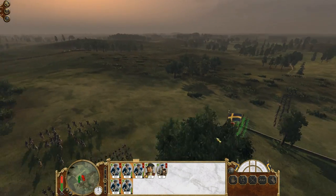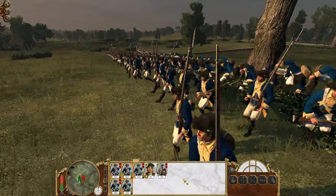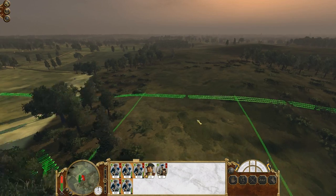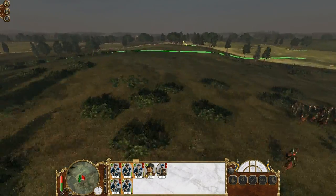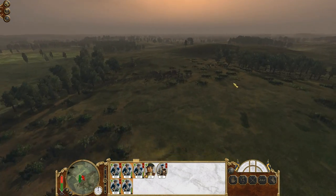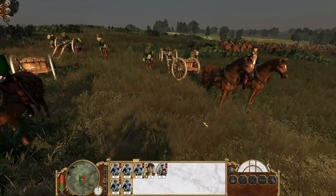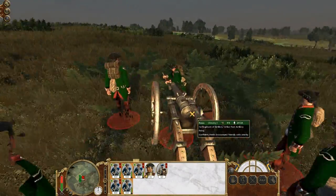I'm taking cannon fire, but I'm not going to rush this because there's only one battery. Until he starts firing canister shots, I'm not in that much danger anyway. He's shifting his own line. He's placed his cannon batteries quite stupidly though — he's shooting straight into the ground. Artillery is very sensitive when it comes to small hills in front of it.